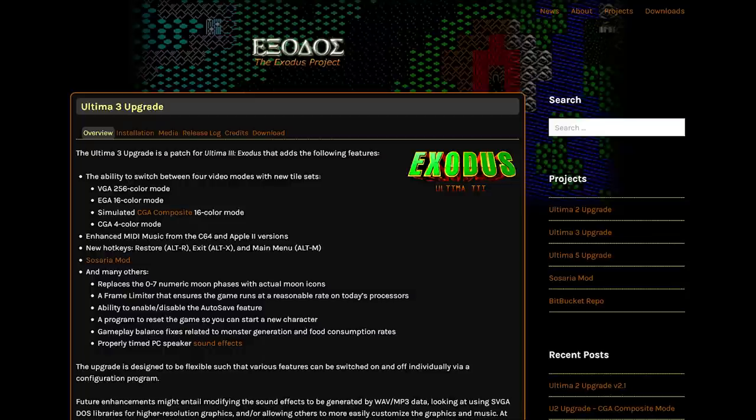I'm also using the Ultima III upgrade patch from the Exodus project, which gives us a VGA tileset and music from the Commodore and Apple II versions. The PC release initially lacked any kind of music at all.